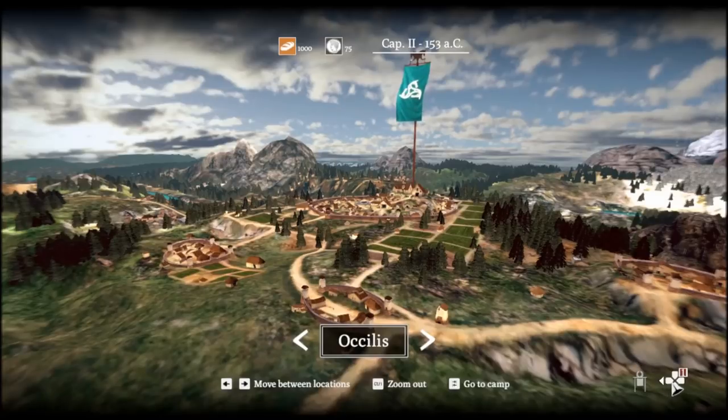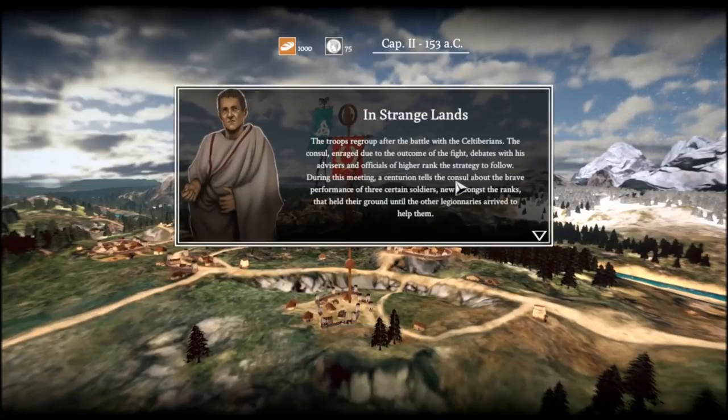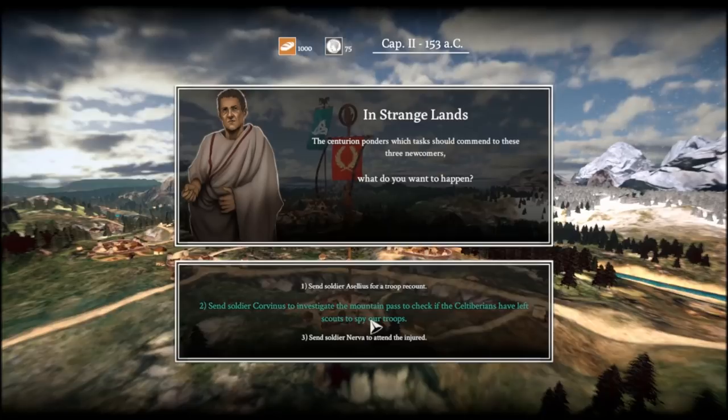An event fires: the troops regroup after the battle with the Celtiberians, and the consul ponders which task to assign to the three newcomers. Options include sending Aselius for a troop recount, or sending Corvinus to investigate the mountain pass to check if the Celtiberians have scouts spying on our troops. Let's check the mountain pass.